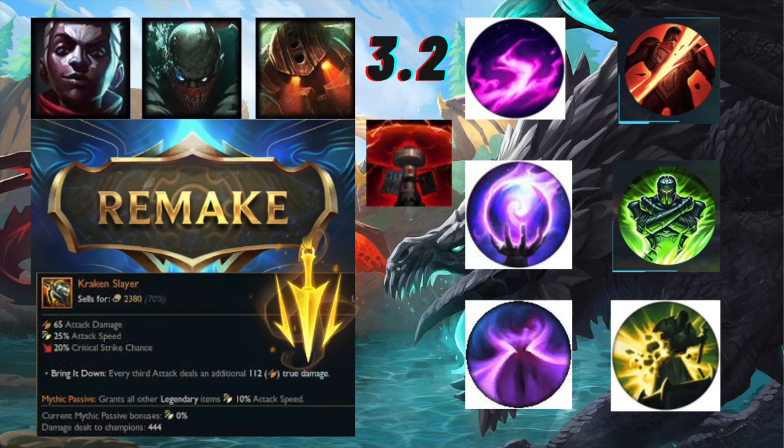Pike is an assassin support - he's yet another hook kind of support where he throws his Bone Skewer to pull enemies closer towards him. The main draw of Pike is his ultimate, Death from Below - basically when enemies get to a certain health threshold, you can execute them.